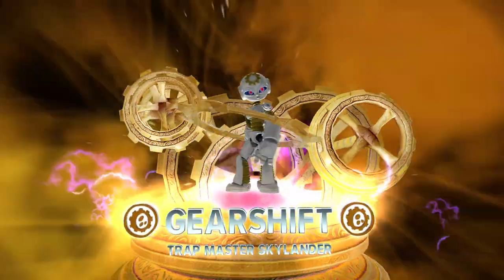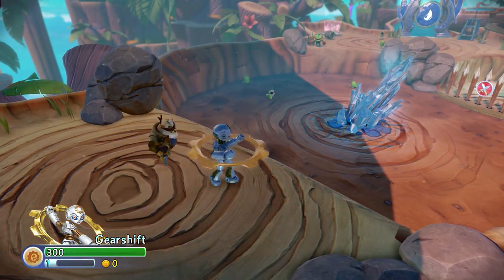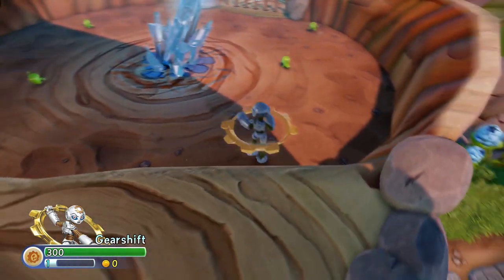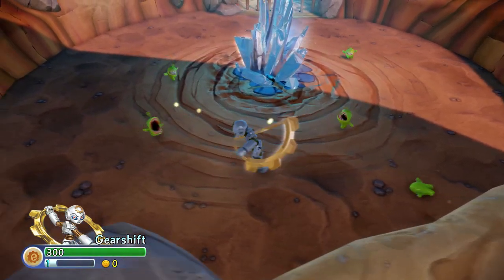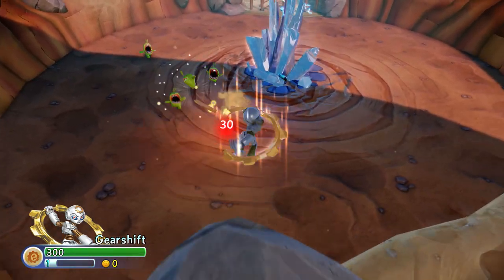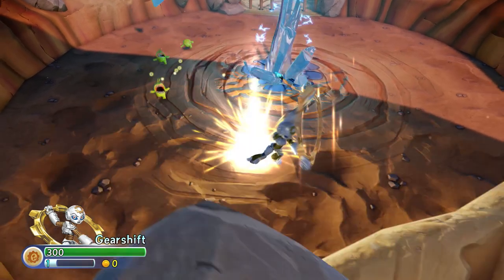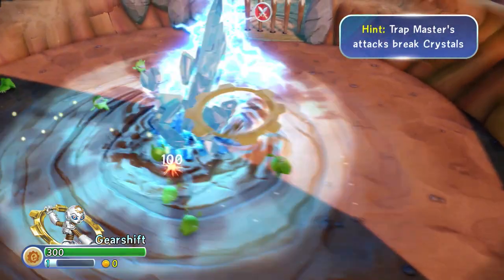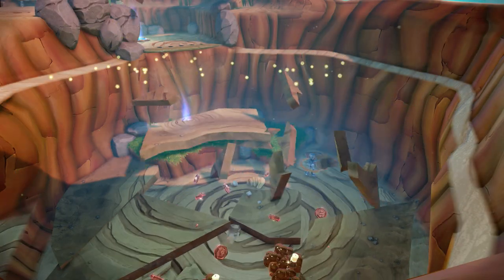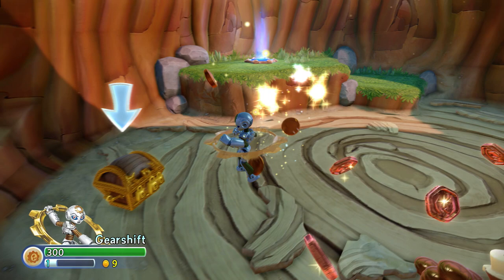All geared up! We're going to take Sheep Creep off the portal and set him aside for later. As Gearshift, I can use shifting gears to take these enemies out, as well as break the Traptanium in the center of this arena. You can see I can switch between her different abilities — the ability to kick chunks of her gear, or use it almost as a hula hoop. Take out the Traptanium here and it'll take out the enemies for us. And you can see by destroying that, we've unveiled an extra area full of treasure.